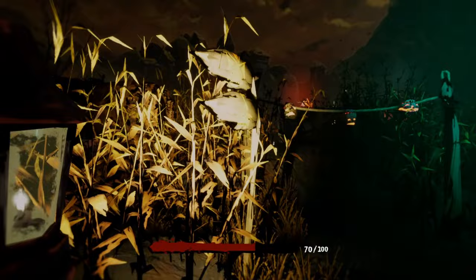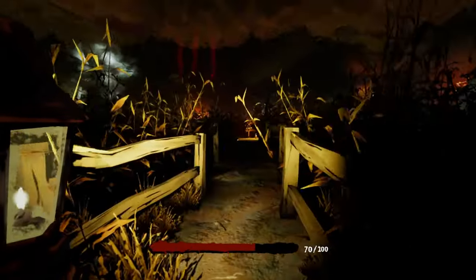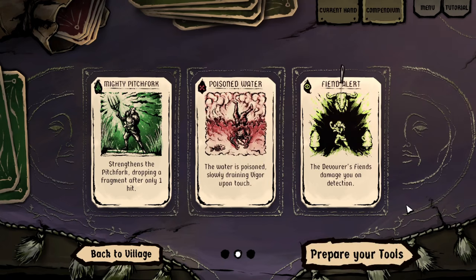Harvest Hunt is a first-person horror game with some roguelike elements. The goal is to survive the five nights of the harvest season while collecting enough Ambrosia to keep Luna Nova fed. The map stays the same, but everything else changes, including the attributes of the Warden and the Devourer.